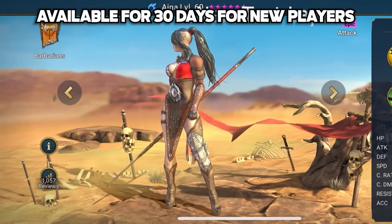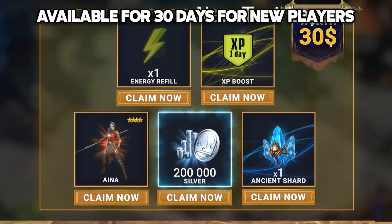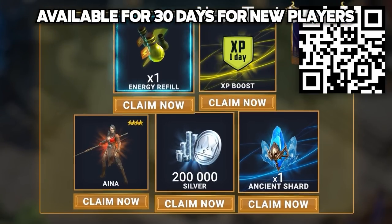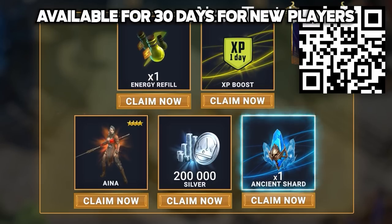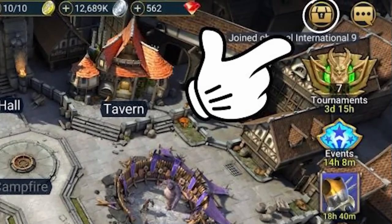If you haven't tried Raid yet, click the link in the description or scan the QR code on screen to get unique bonuses worth $30. That includes a free epic champion Aena, 200,000 silver, one energy refill, one experience boost, and one ancient shard — so you can summon awesome champions as soon as you get into the game. All this treasure will be waiting in the lobby screen.